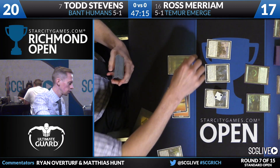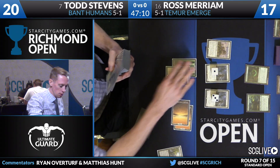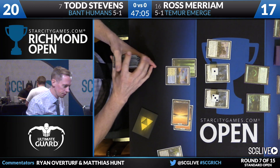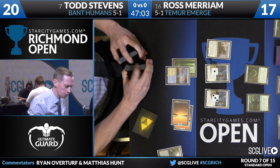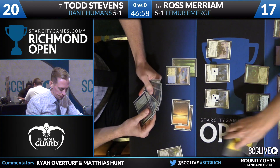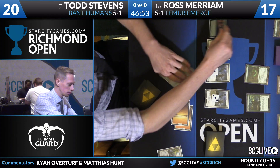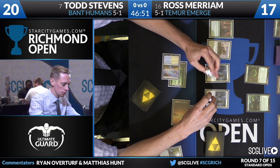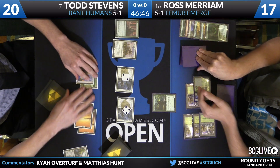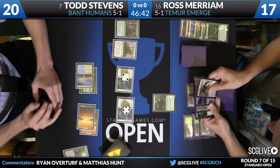Knight of the White Orchid from Todd Stevens, and it would be really punishing — he's going to find Prairie Stream. So if Todd does have that Reflector Mage, he's going to get Ross for it. He would need to have another land, a non-forest land. Doesn't have the pieces. Lambholt Pacifist — he's just not really respecting the Eldrazi here, making it so easy for Ross. He's just saying, if you're triggering that return, I'm out. So let's hope you miss.